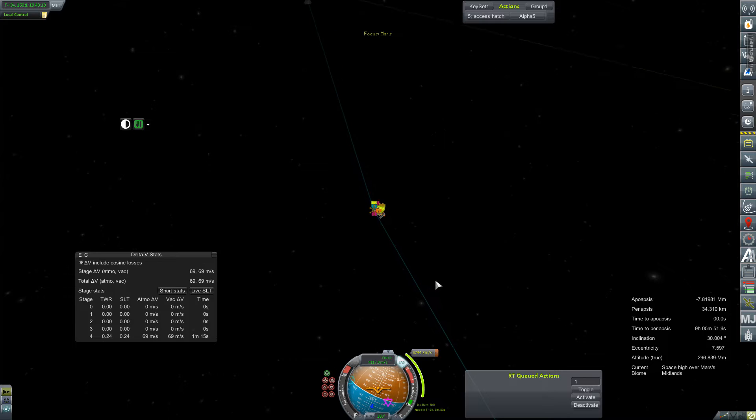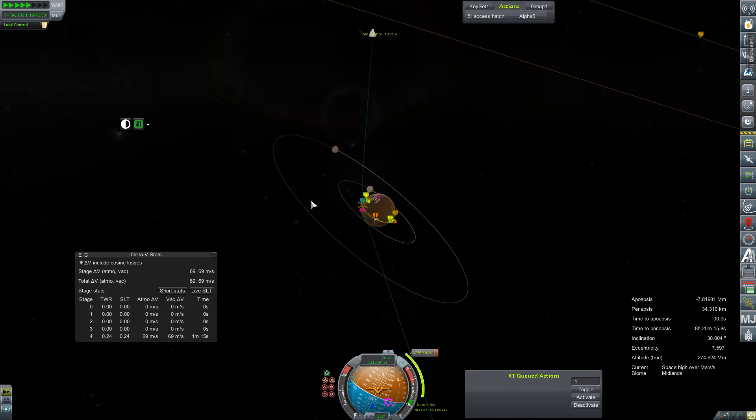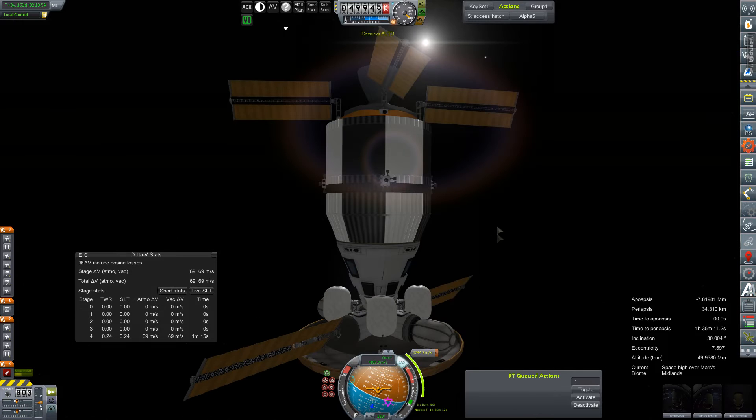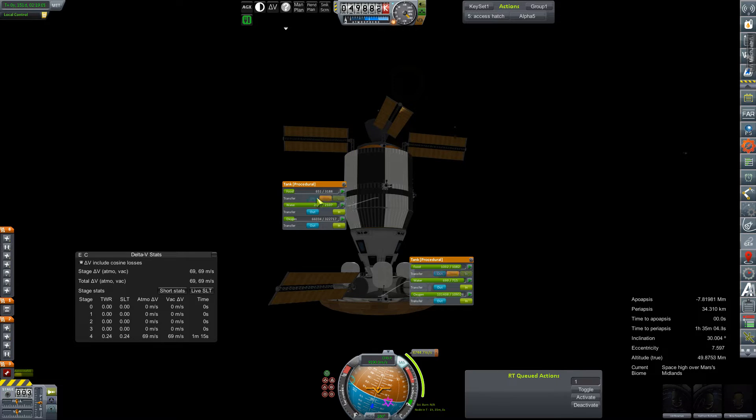I think we can wait a bit closer before we start moving our resources around. But this is it — this is the big show. One hour to go. Periapsis is still 34 kilometers. We need to adjust our center of mass. So we can transfer some food, water, and oxygen around. Man, we have a lot of water.